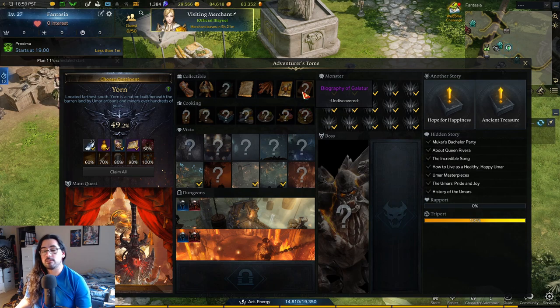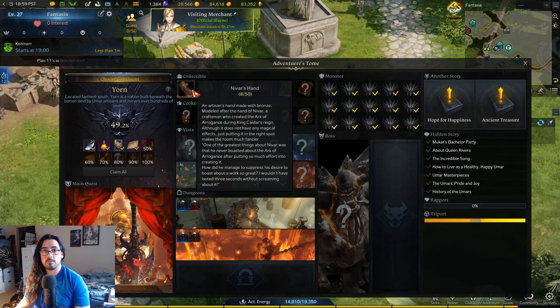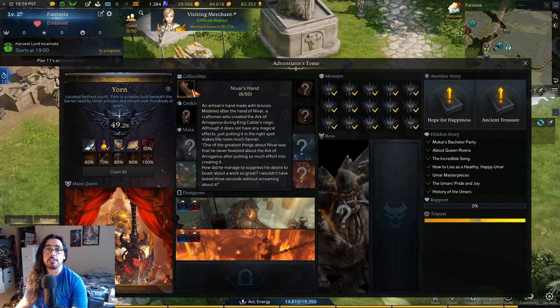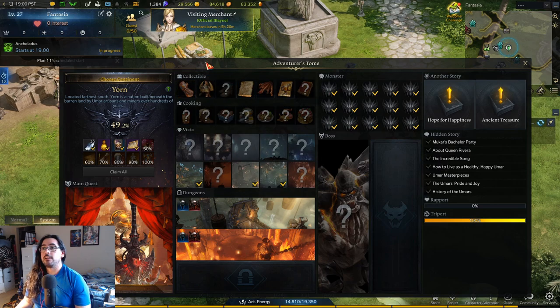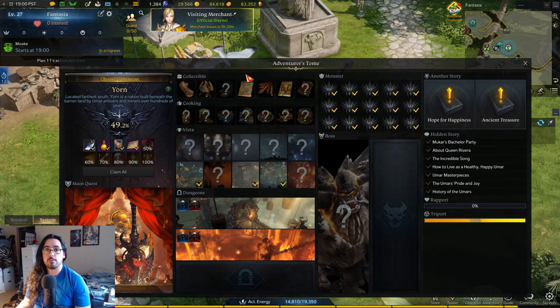Quick collectibles 101: they can drop from any mob within the zone — normal mobs, elite mobs (the horned bull icon on your mini map), and named mobs (the ones with an orange border). Collectibles usually have a higher chance to drop from named mobs. After doing eight or nine of these videos, I can say with certainty that named mobs have a much higher drop rate than normal and elite mobs. Elites seem to have about the same drop rate as normal mobs.